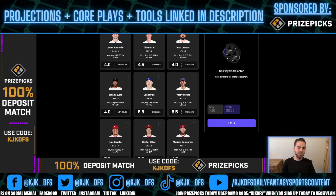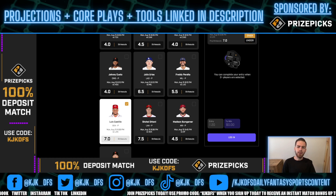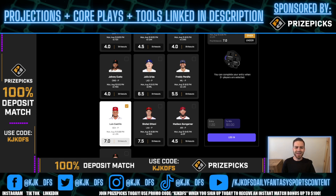I'll gladly be rocking with the over seven strikeouts for Luis Castillo. Way too high strikeout rates in this LA Angels lineup, he's got a really long leash, and there's a massive juice on the over six and a half as there should be. I think seven is a lock, and I think it's really likely he gets eight, nine, or ten strikeouts. Pick number five: over seven strikeouts for Luis Castillo.